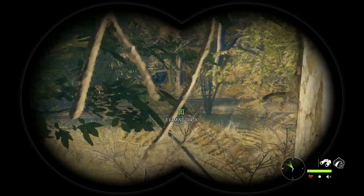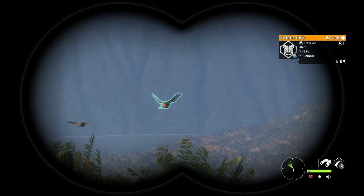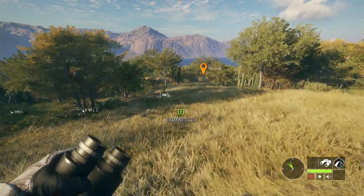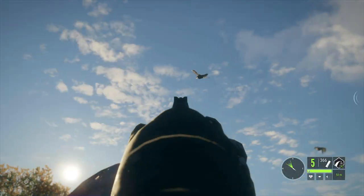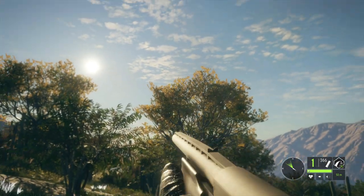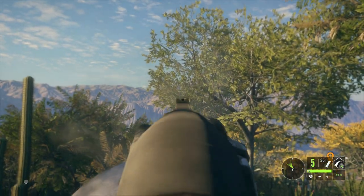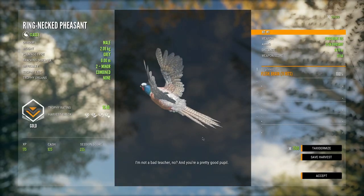There we go - I can actually see it sprinting off right there. That's the female; there are two roosters as well but they've flown off. There are a bunch of pheasants right here close to us - let's try to take out one, hopefully a rooster. We finally got one - a rooster! We missed a couple of shots early on because I forgot I don't have sight spotting yet. Let's go pick this little dude up to complete the mission.